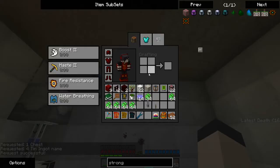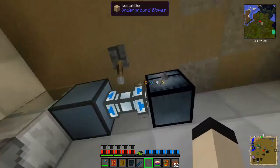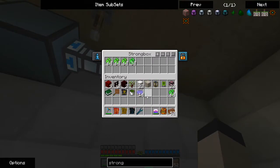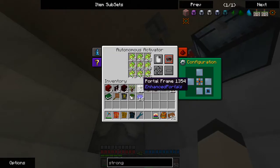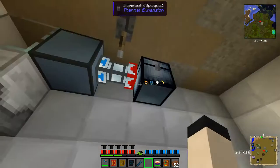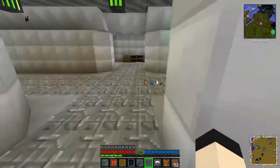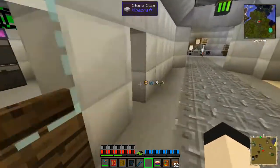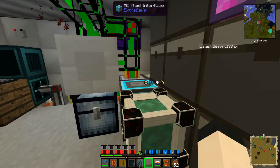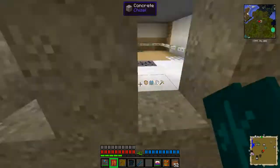Now what I should be able to do is put that there, that there, turn that on, flip that like that. And I can put stuff in there — this should just keep feeding it into here. So that'll provide me mob essence.